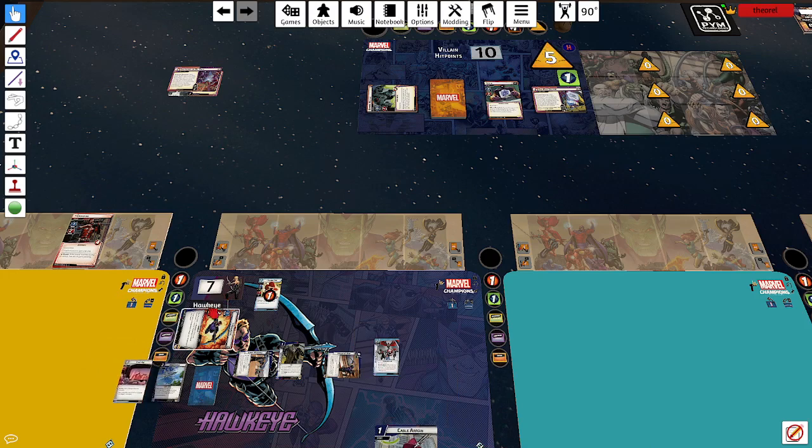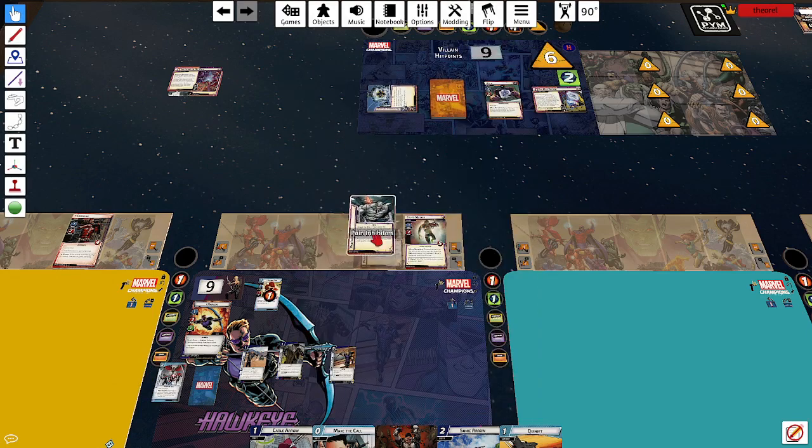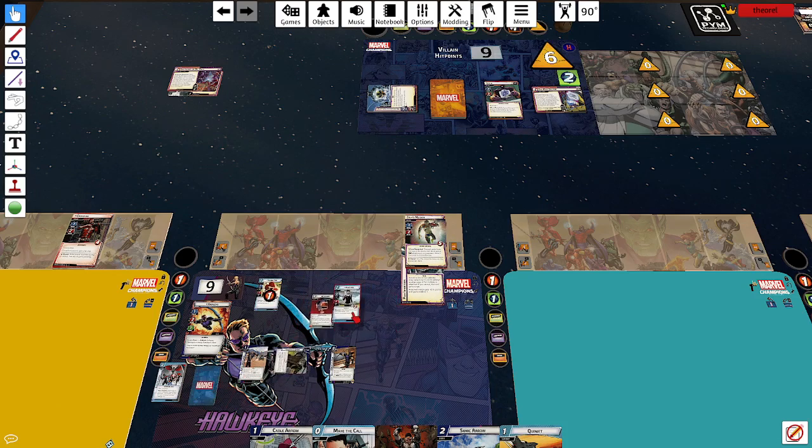We're going to do six damage with piercing to Kang via Vibranium Arrow, and three damage to this Berserk Mutate. This should only have one counter. Then we spend one on First Aid, knocking us back up to nine hit points. Now we have a Cable Arrow still — we're a little bit safe. Squirrel Girl defends, takes three damage, and our Rapid Response is back into play. Then it's a Zola's Mutate again. These Mutates, I tell you what.